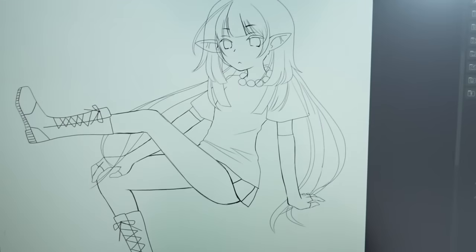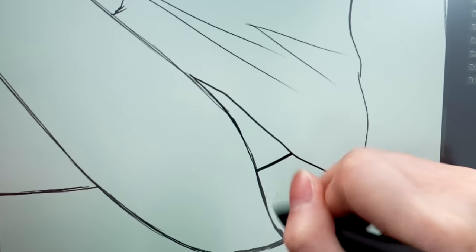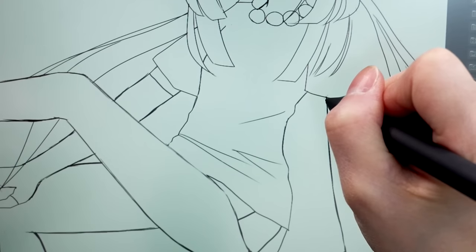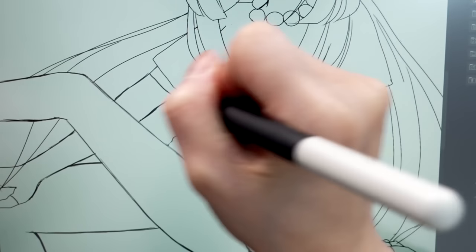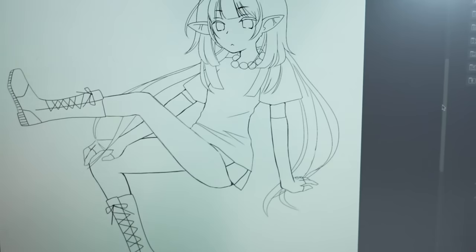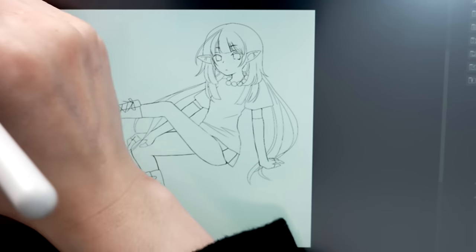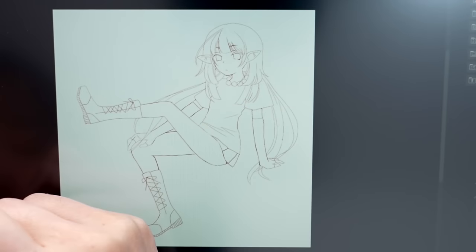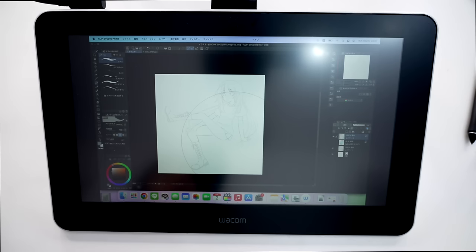I think I'm almost done — just a few places to fix up and smooth out the lines. I'm also going to add shadows on the corners. These parts make a really big difference. Lastly, I'm going to change the color of the lines — should I go brown or gray? Yeah, I think I like it. Moving on, I'm going to print it onto paper.